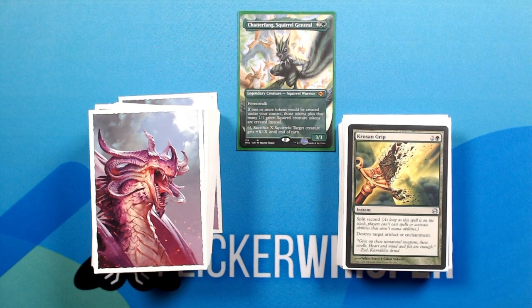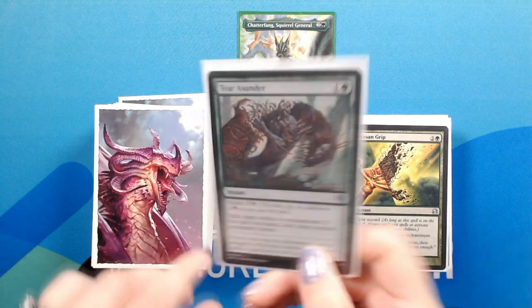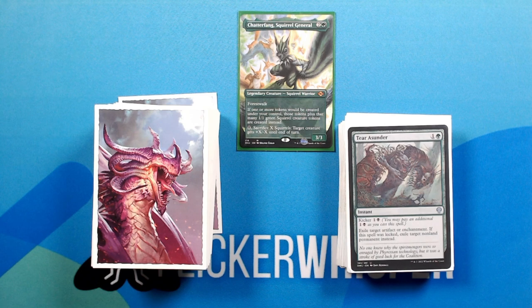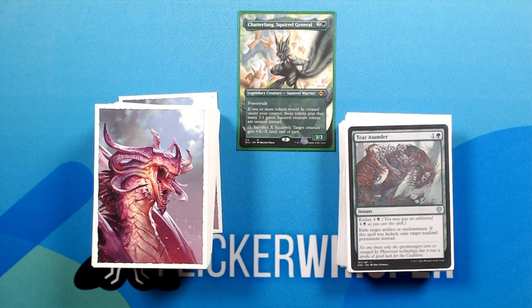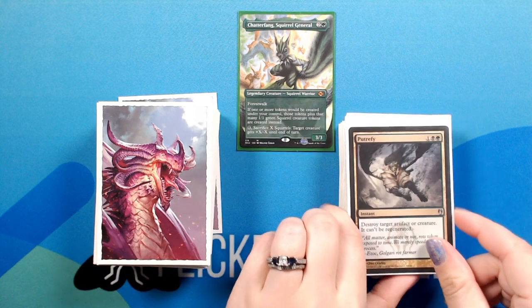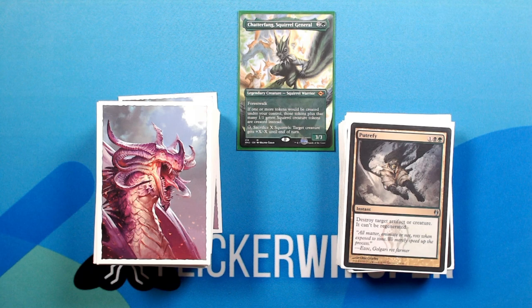Crozen's Grip — 2 green for an instant. 1 green for an instant. 1 black: exile target artifact or enchantment. If this spell was kicked, exile target nonland permanent instead. Putrefy — 1 black green for an instant. Destroy target artifact or creature. It can't be regenerated.